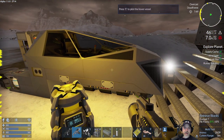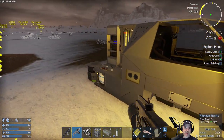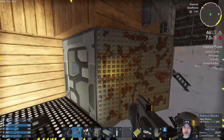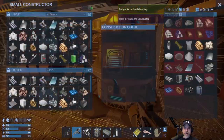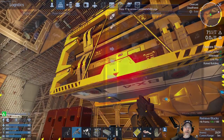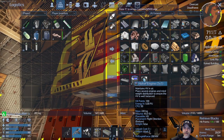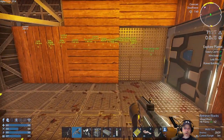The other thing about the hover vessel's repulsor engines in Alpha 11 is they're really slow without thrusters — that's why I made two thrusters and four hover engines. We're going to do a little upgrade on the hover vessel so we can move more quickly and hopefully carry a little bit more weight.